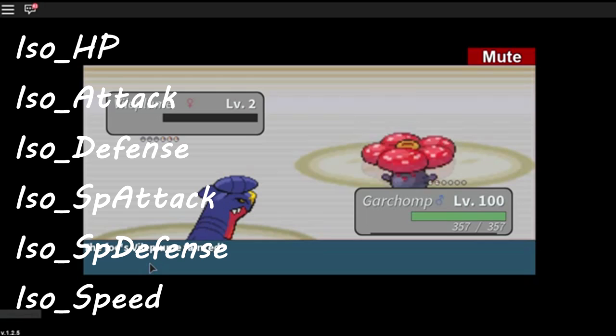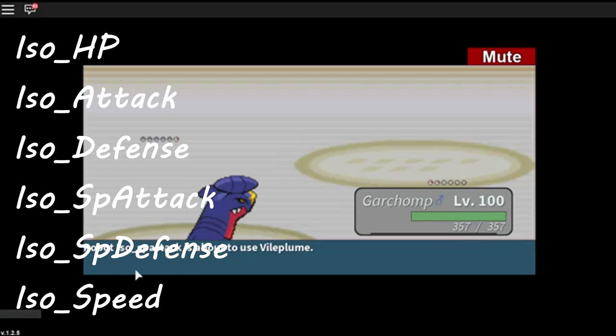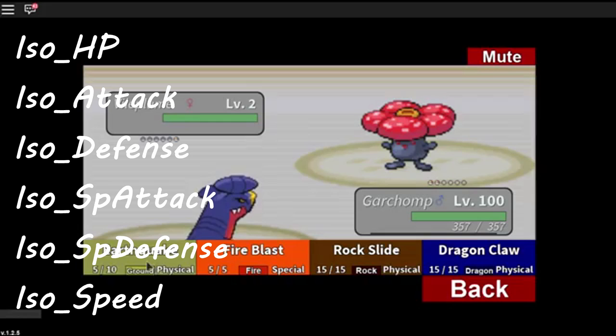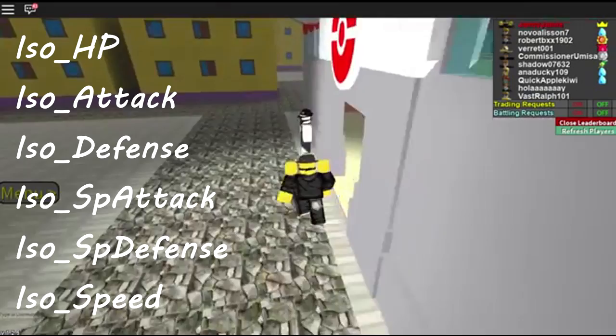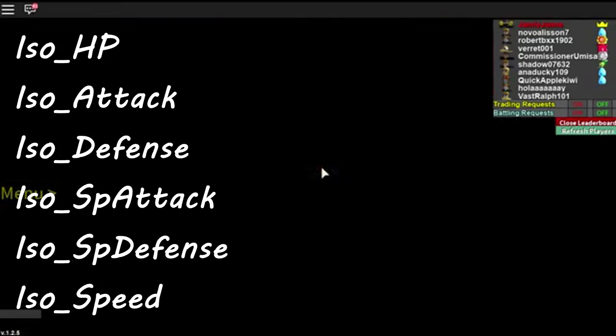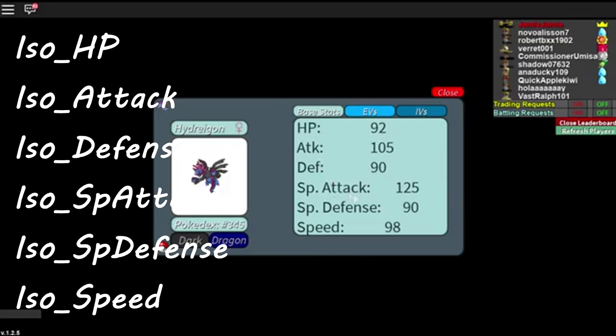Once I've finished I'll show my EVs on my Hydreigon — I think I EV reset it so it should be all zero. This is pretty much how you EV train on Project Pokemon now. It's probably one of the easiest things to do. It's worth putting a bit of time in if you're going to be invested in completing the game. If you're struggling on the E4 or the gym, this is a very appropriate thing to do. EV training is definitely the way to go.